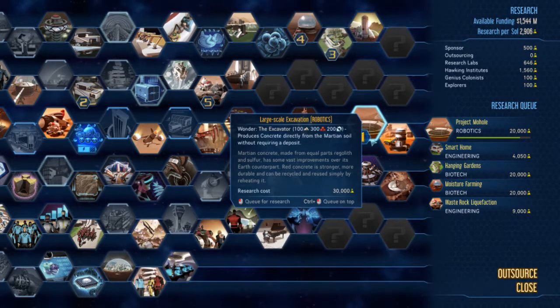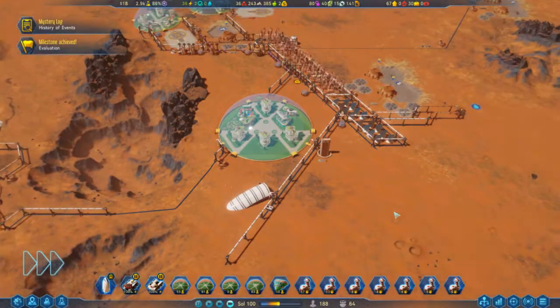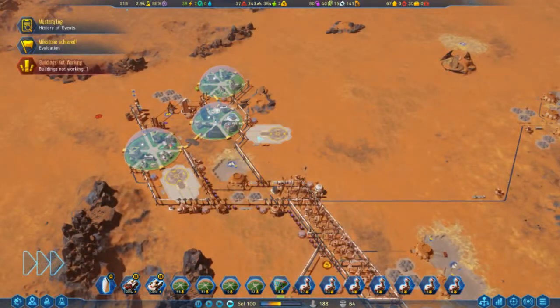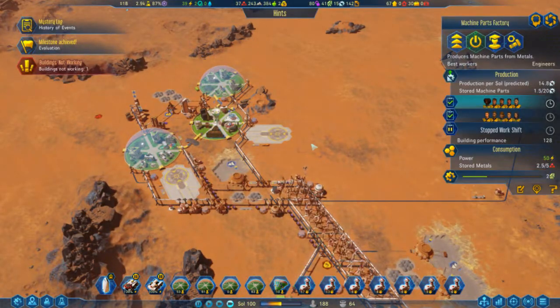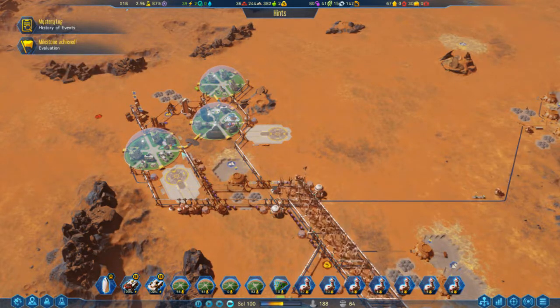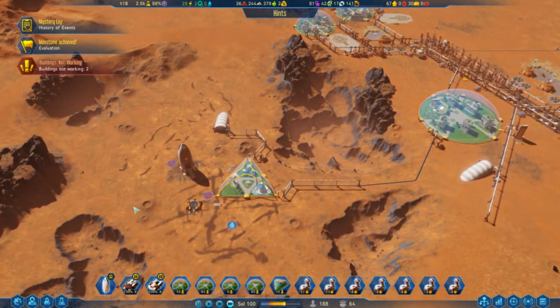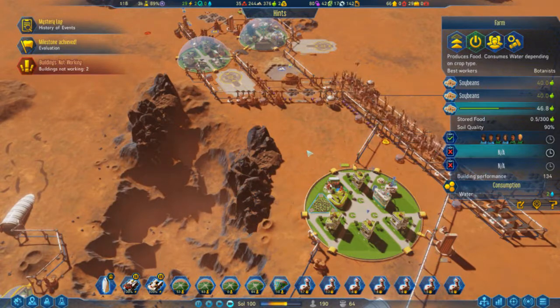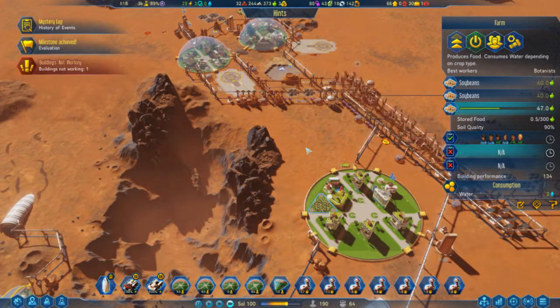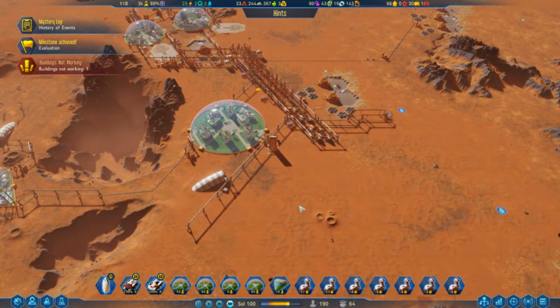There's nothing really that I can do to help you with those, because all you do is pull together the resources, build the thing, and that's basically it. There's nothing really complex or too difficult about that. That's going to be this particular playthrough. I'm going to show you guys how to do, in my opinion, a better score attack if that's the thing you want to do — if you want to challenge yourself and try to get a high score. There are a couple of interesting ways you can go about it. We'll do that, and then we'll try maybe a SimCity-style playthrough as well.